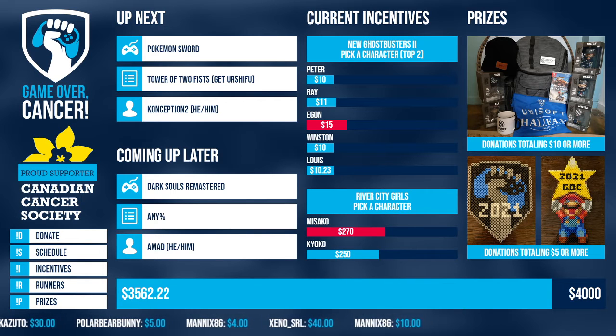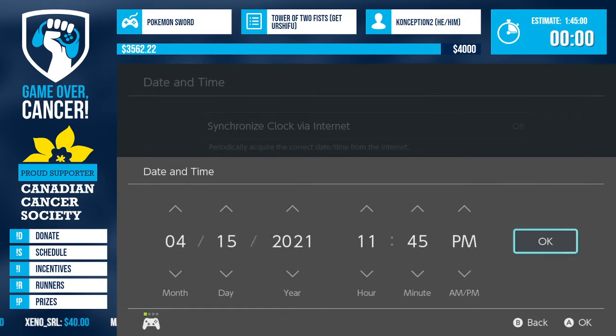Alright, looks like we are back - thanks for waiting, we're ready for the Pokemon Sword run by Conception Two. The category will be Tower of Two Fists. Take it away and good luck!